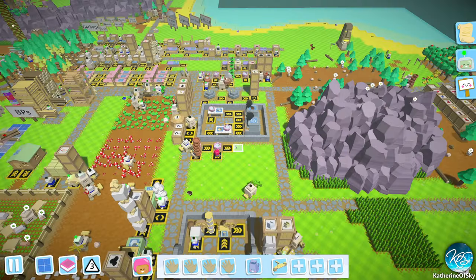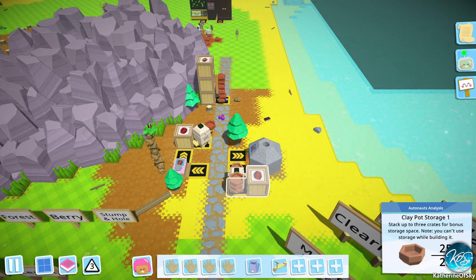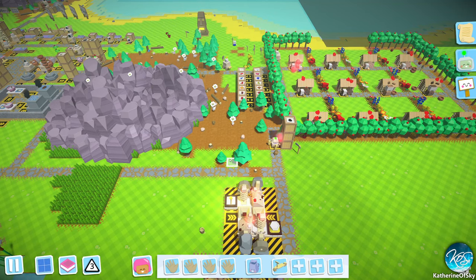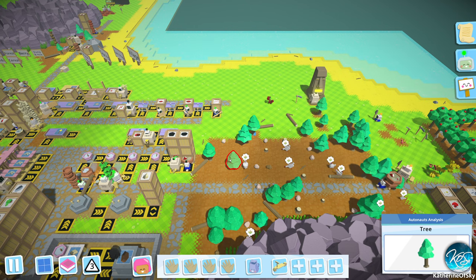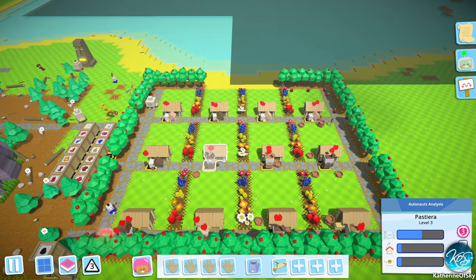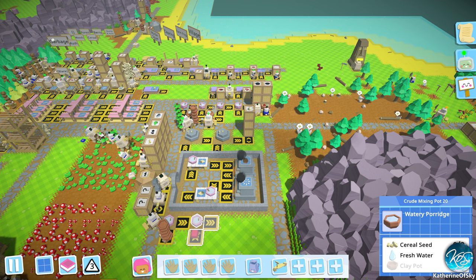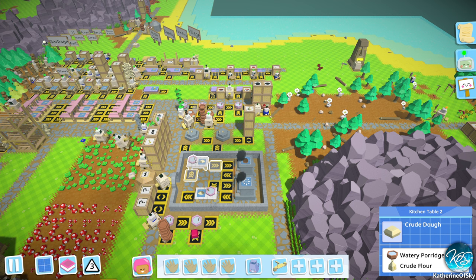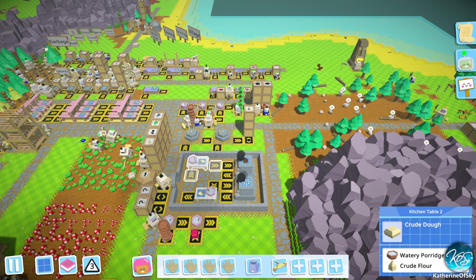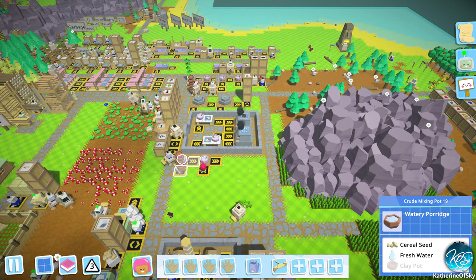If we're getting the same amount of bowls back from the citizens, we don't need to make more bowls. I think we can stop this whole thing and also stop the bowl delivery. So when we give the kids the food, they use the bowls. This is a clay pot to make watery porridge. And then this needs two watery porridge and two flour to make dough — you do not get any bowls back from that. So let's start doing the part where we make watery porridge.